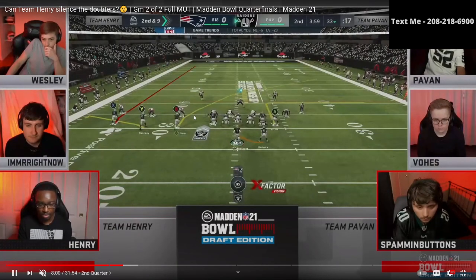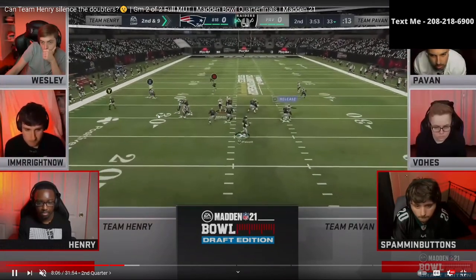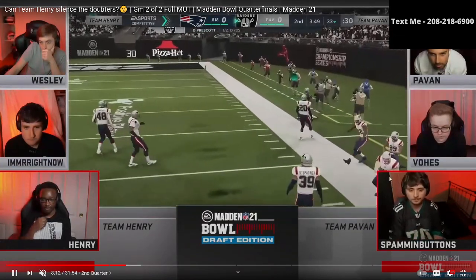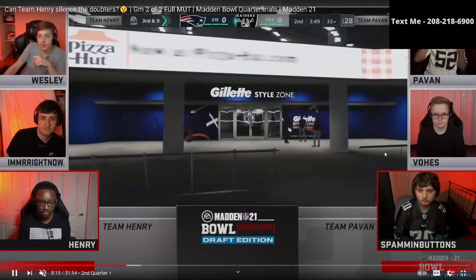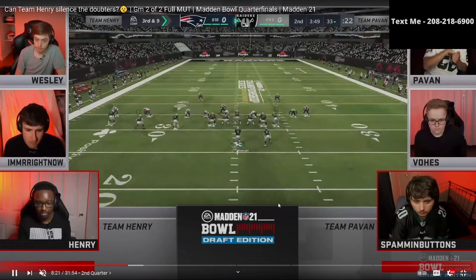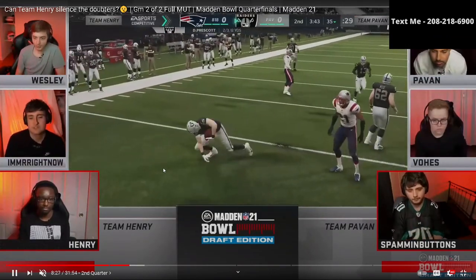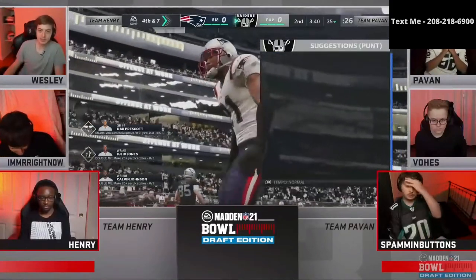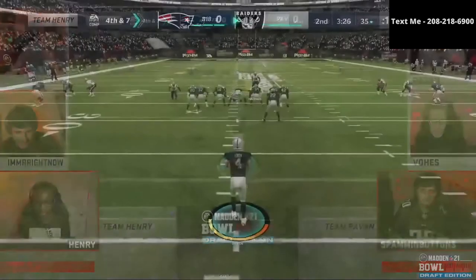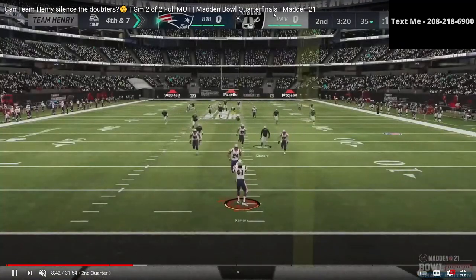This is probably Spamming Buttons' best play right here — PA Counter Go with the delay fade. He's got a nice little flat route to pull zones, and he's rolling out with a crosser. If you've struggled completing crossing routes, the biggest thing you can do is click on the receiver and swerve up into the outside, not just go straight to the outside. Henry just had a suffocating defense right there — great user. Spamming ran curl flat with a drag and an angle route, and there was just so much action over the middle with trips to the short side of the field.